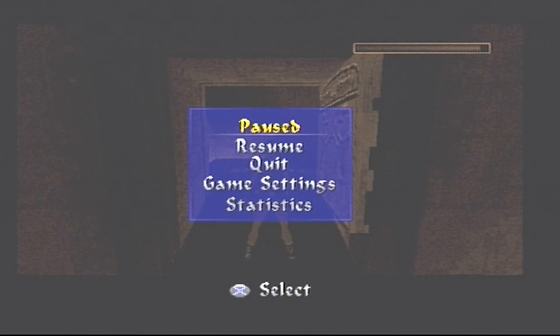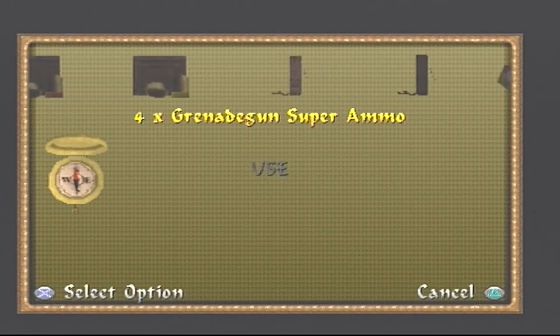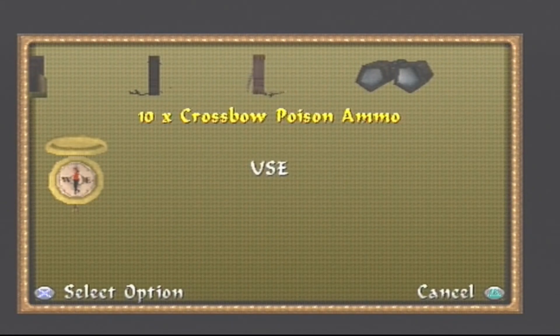Before we begin, I'm going to show a new item we picked up that I forgot to show — we found crossbow poison ammo.